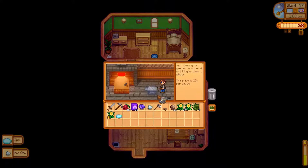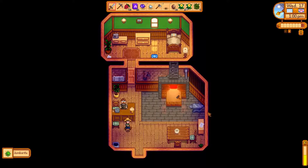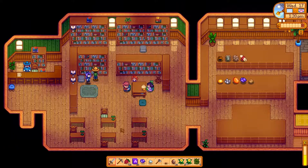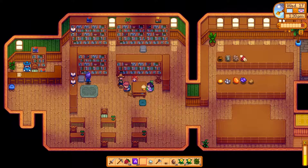New mineral — an opal. Nice. And some copper. And a jambrite. Oh, hi Cyrus. Take a break from your work. Yep. Have an amethyst. Seriously, you'll love this. You're the best, Cyrus. Thank you.